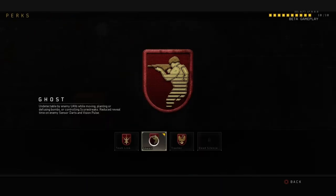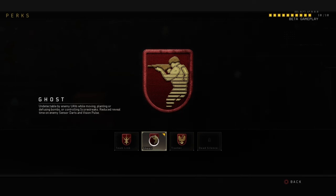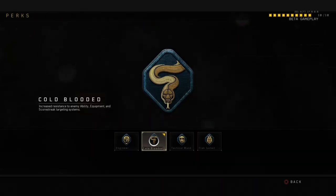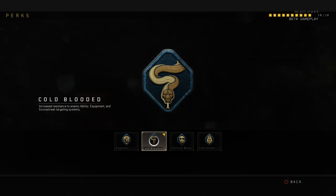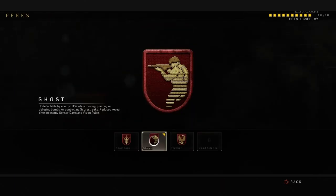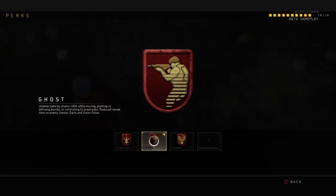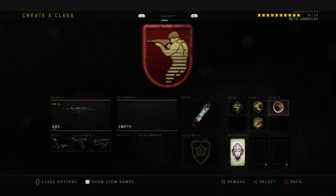Perk 3 is Ghost — hides you from enemy UAVs, when defusing bombs, control skills, and scorestreaks. It reduces reveal time on enemy sensor data and vision pulse, so vision pulse can get you, it's just reduced. Actually wait — it's increased resistance. I thought you couldn't be seen at all by vision pulse, my bad. So apparently vision pulse is pretty much irrelevant if you're using Cold Blood and Ghost.